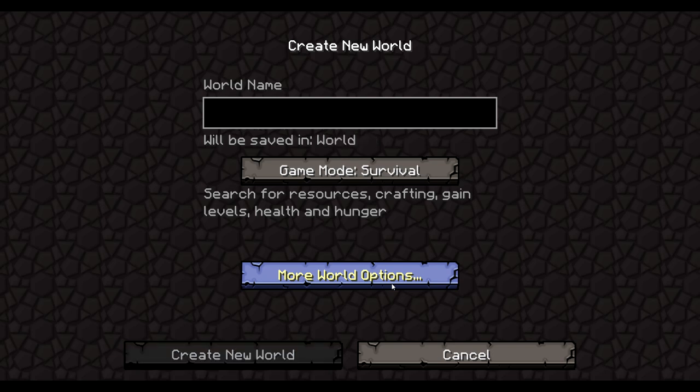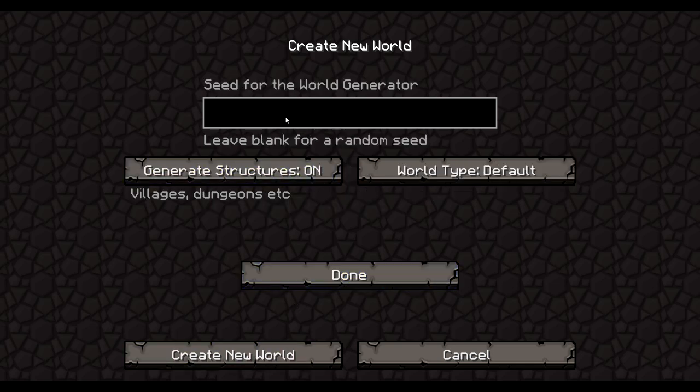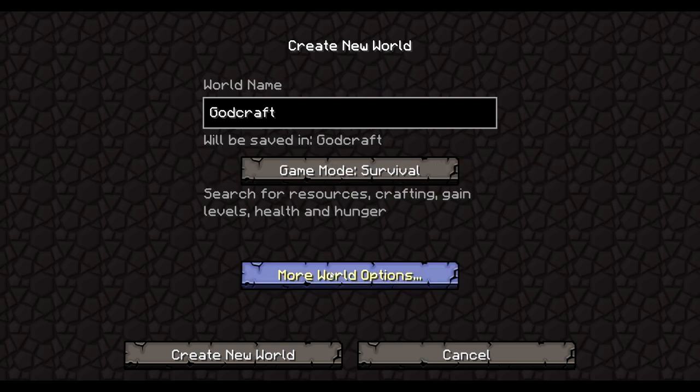Let's call this world 'Godcraft' — let's keep it simple so you guys always know what the seed name is. We'll click more world options, call it Godcraft, hit done, and see what comes up. The reason I'm using Godcraft is because I run Godcraft.com. I'm proud of it and proud of the people who play it — nothing would make me happier than making a world after them.